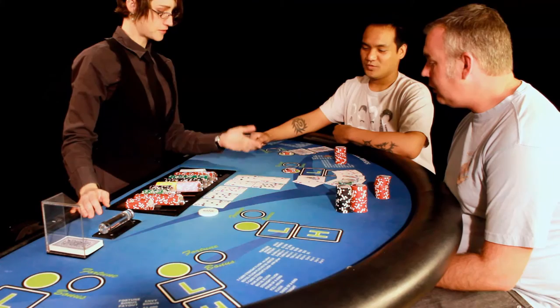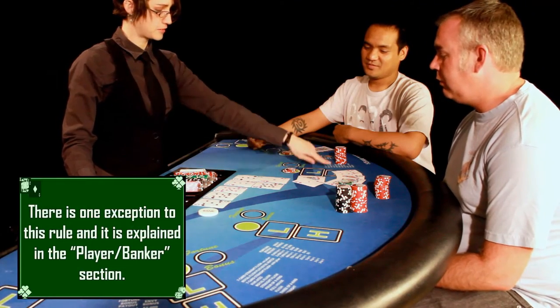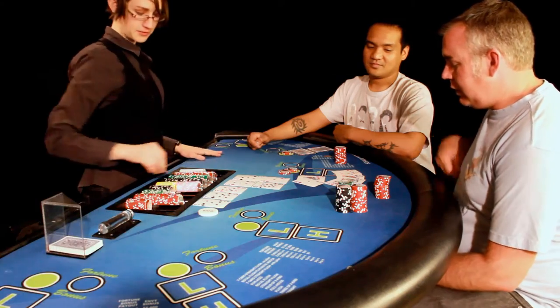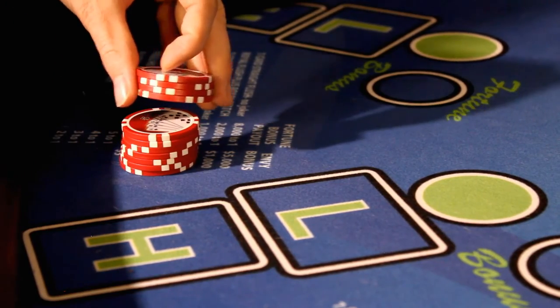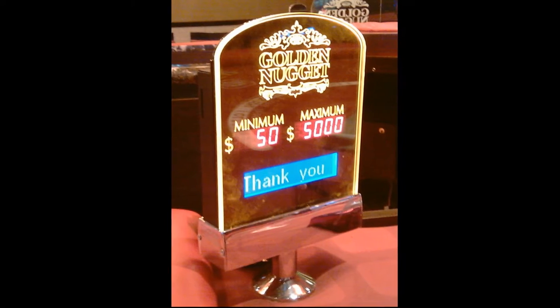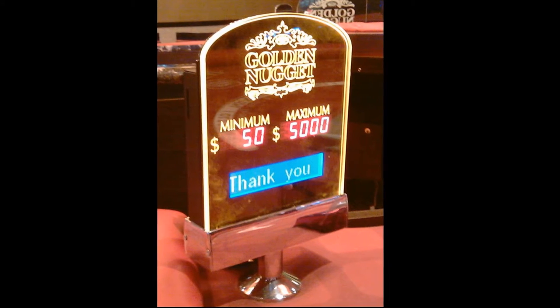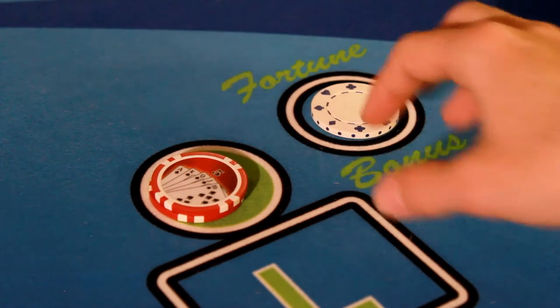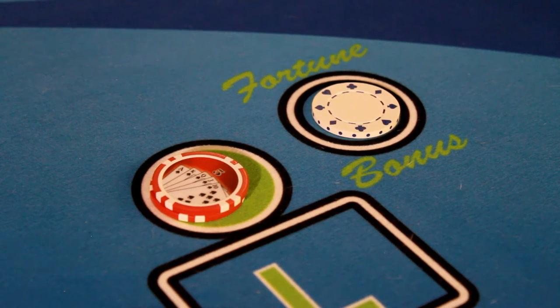The player is only playing against the dealer, who is acting as the banker, and is not playing against the other players. To start off this game, the player will determine how much they want to bet. The bet must be in between the table minimum and maximum. If the player is on a Fortune Pai Gow table, then they have the option of making a side bet. Once the cards have been dealt out, the player cannot change their bet.